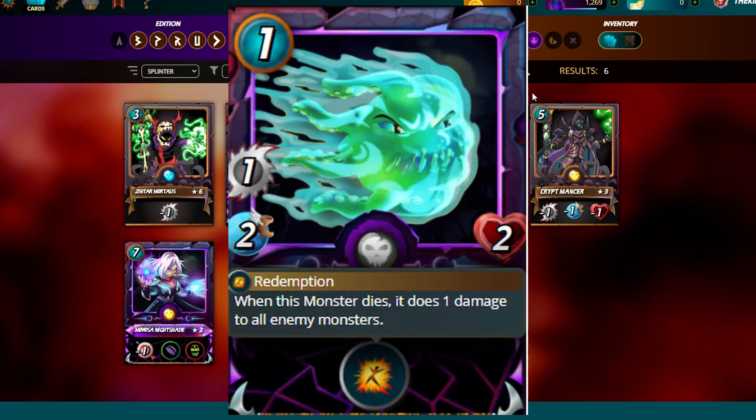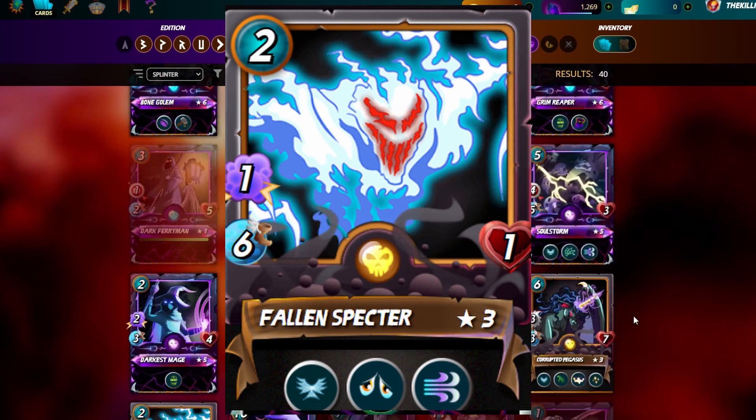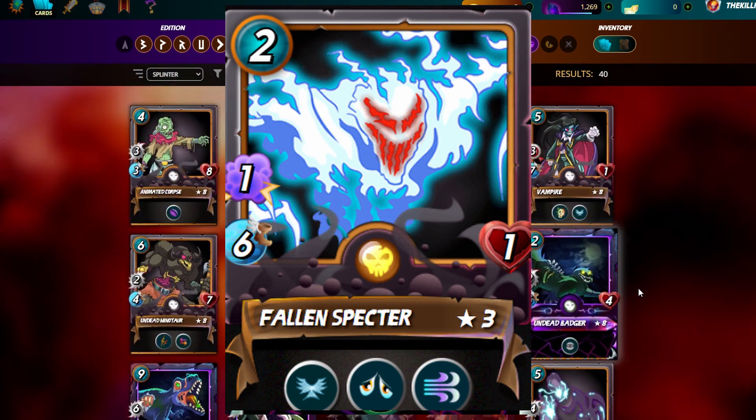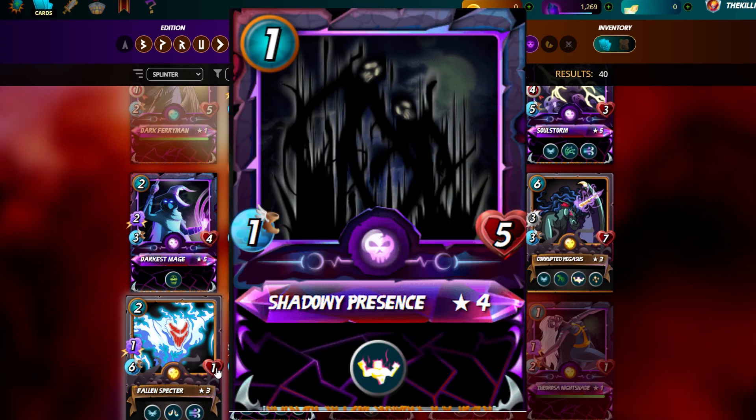I just hope they have a few level-two HP monsters that die. I play silver league so it's different — there's no Redemption ability in silver. Fall Inspector is the two mana speedy flyer that nerfs melee. His nerfing ability is amazing but I'd only play him in Equalizer as well. I usually stick him behind the Shadowy Presence.